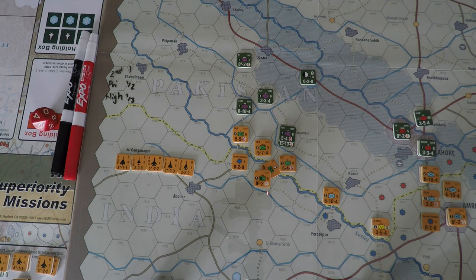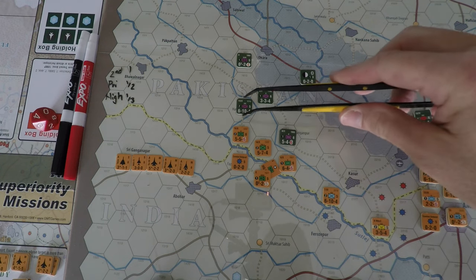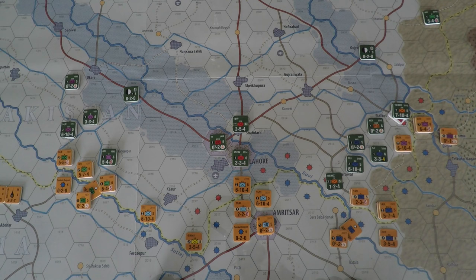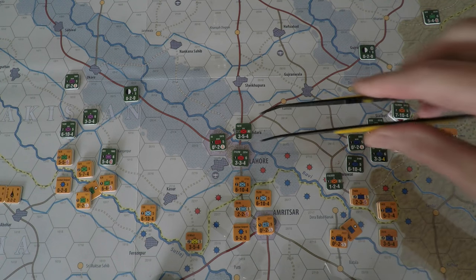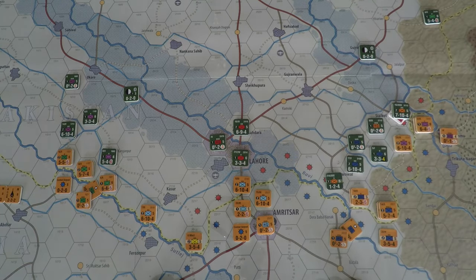I can't reconstitute a division at four points. I'll do some step recovery instead for units not in a zone of control. Spending one replacement point on that recovery. India also has two replacement points. I can't do units in a ZOC. I'll spend one point on that infantry division — it only costs one — and I'll note the headquarters reconstitution costs one supply point, going down to 39.